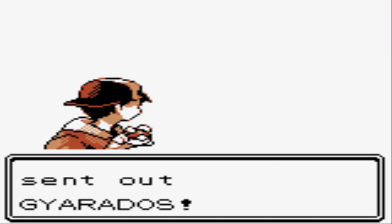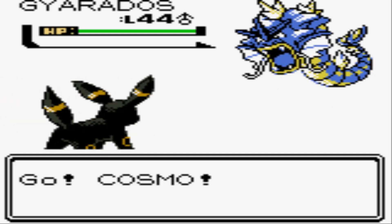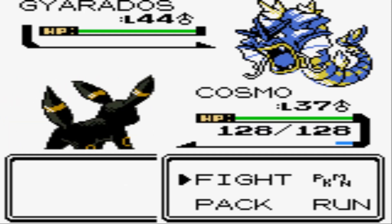It's Champion Lance, and he's going to start off with his Gyarados! You all know Gyarados — it's four times weak to electric. So why am I not sending in my Elekid? Well, Elekid's probably not strong enough to KO Gyarados in one shot, and all six of his Pokemon know Hyper Beam. I'm fairly certain the game is programmed to use Hyper Beam if it's gonna knock out your Pokemon, so Elekid's just gonna get one-shotted.